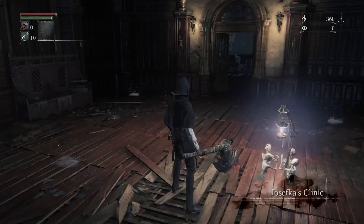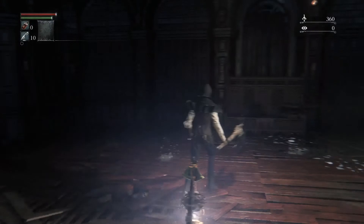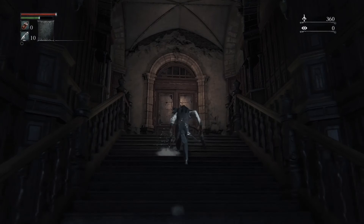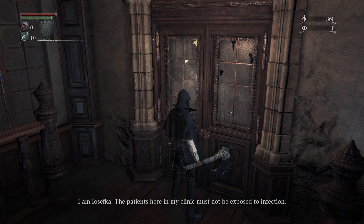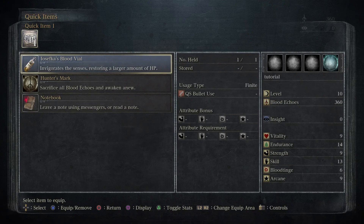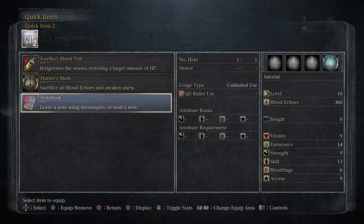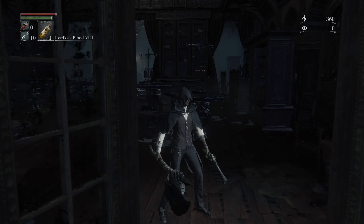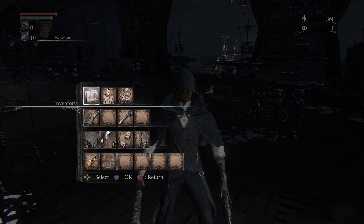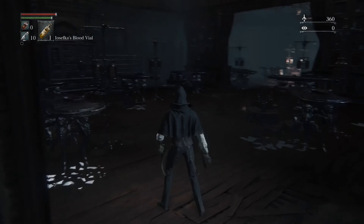So now we are back here in the clinic where we started, with a lamp, and we're going to go talk to an NPC real quick. Basically she gives us a blood vial. We can equip this blood vial by opening up our menu, go to Quick Items. To use that item we will press Square. To go through your quick items you will press Down on the D-pad. It's very helpful for having certain buffs for your weapons and then having a type of arcane weapon or something.